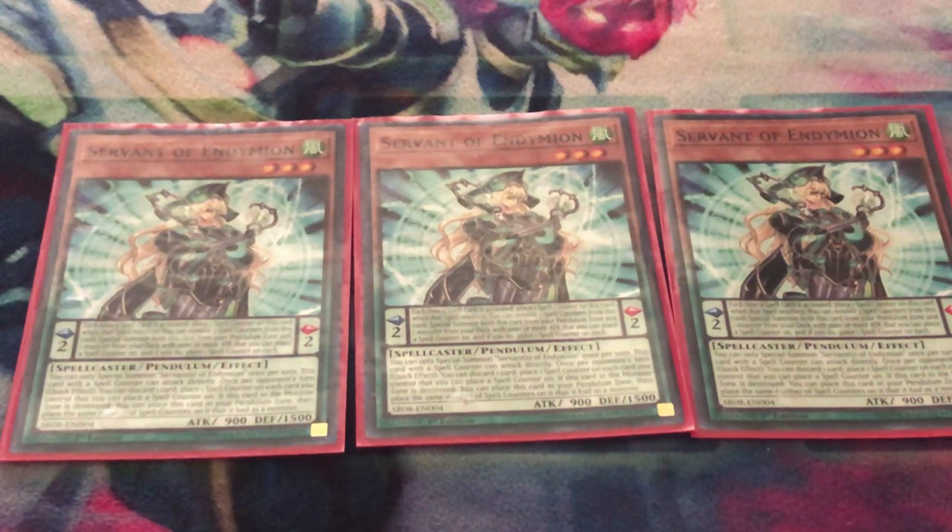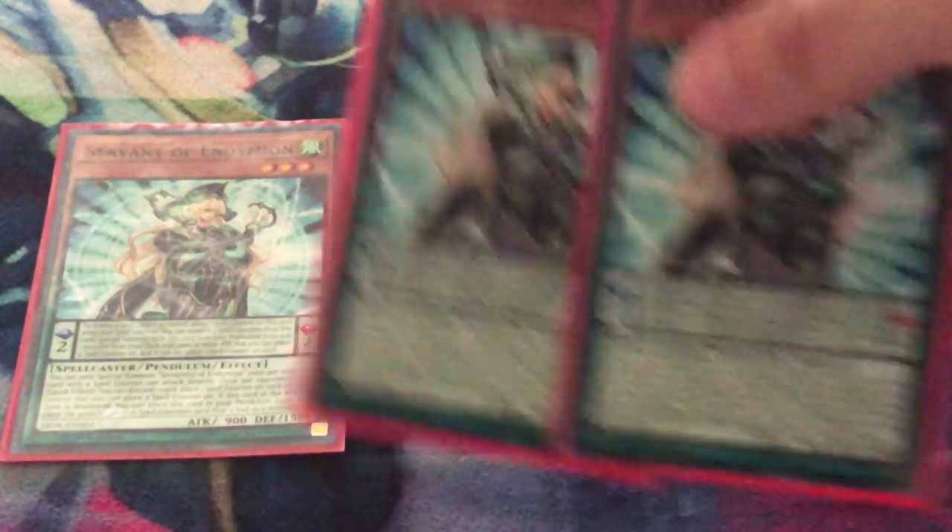Servant of Endymion — the best card in the entire deck. If you don't play Servant and build your deck revolved around Servant and Mastery, you're an absolute moron. You must play Servant; it's not negotiable. If you don't play Servant, you're just asking to get destroyed by Nibiru. It's absolutely mandatory — it's a one-card Electrum and it protects you from hand traps.